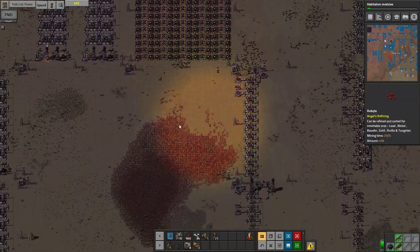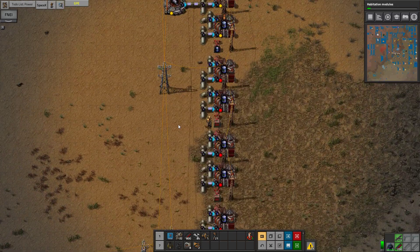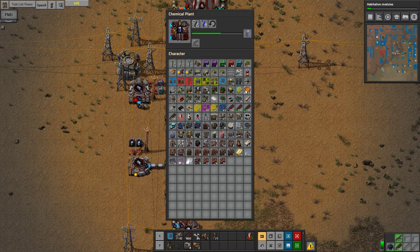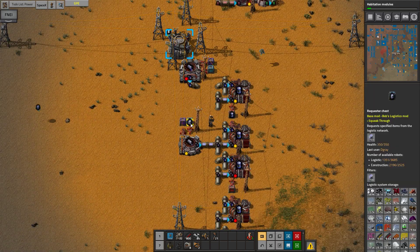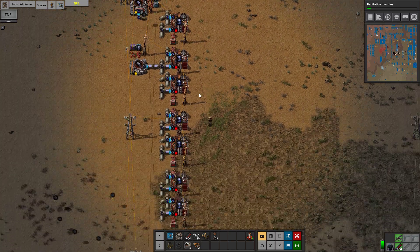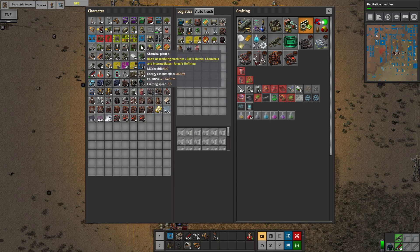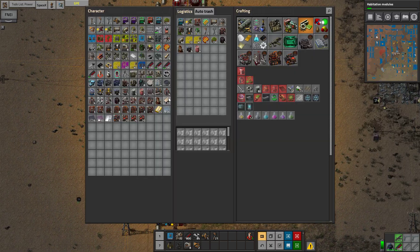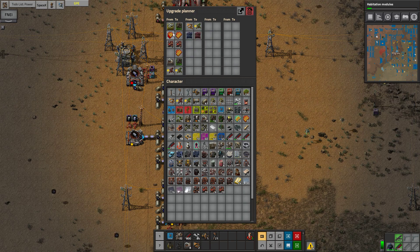Let's look at our rocket fuel right here. Some of this could also use a bit of a boost. It's pretty much just needing a speed boost, and we're also missing hydrazine. Let's put down some chemical plants — Mark 4. I think this should be fine.